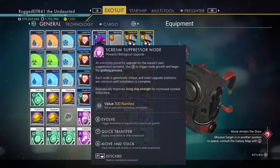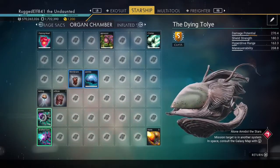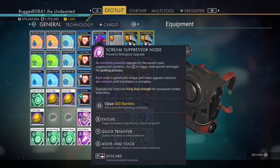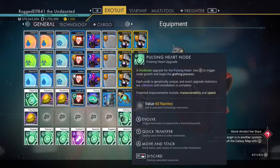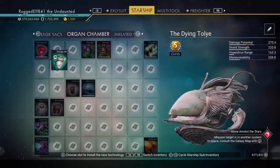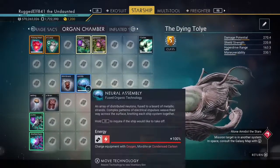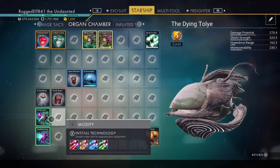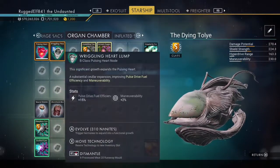We'll open these up — that's a grafted eye. Just like evolving your ship, you drop it in there. With the living ship, if you hover over a component you can evolve it for nanites, which turns it into an S class. For example, this C class component costs 210 nanites to go to B, 310 to get to A, and another 430 to reach S class. The C ones are a little more expensive, which is why I try to get the highest class ones first.